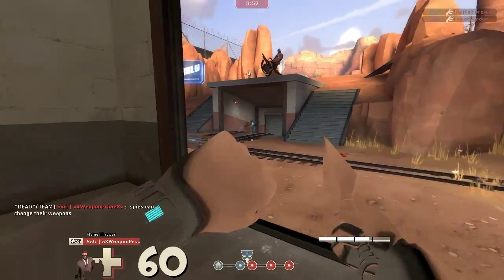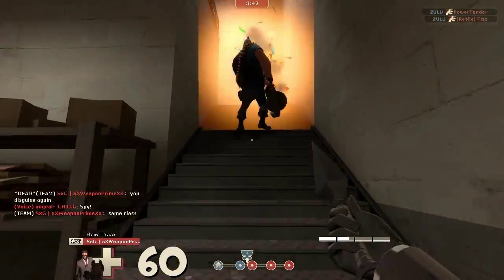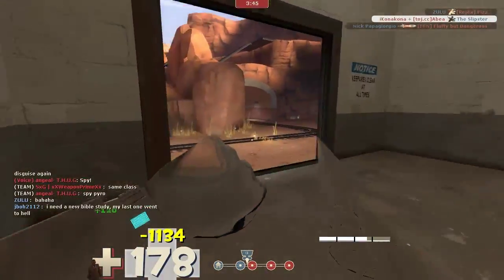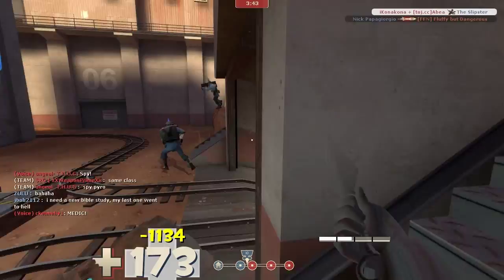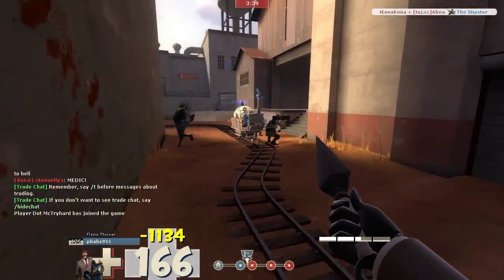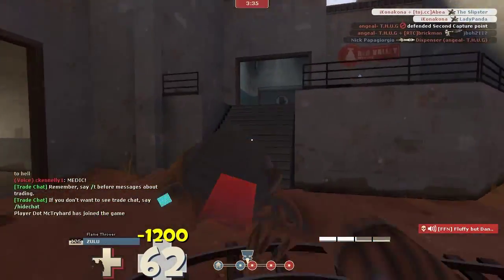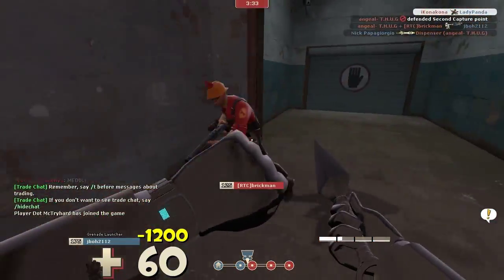Coming out here, I see this heavy who's not really paying attention. So I just come over and get a quick backstab, cloak back. I see these two guys, so I decloak behind this wall so they don't see me, and I go in for the kill. I get this soldier, but this entry gets the demo man.